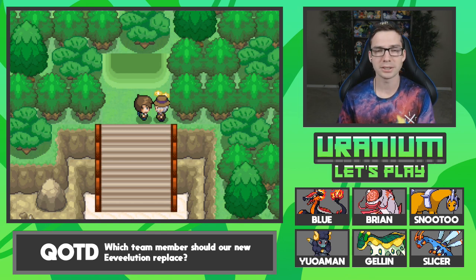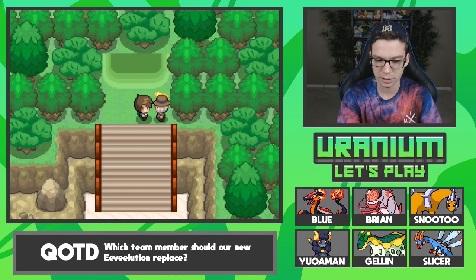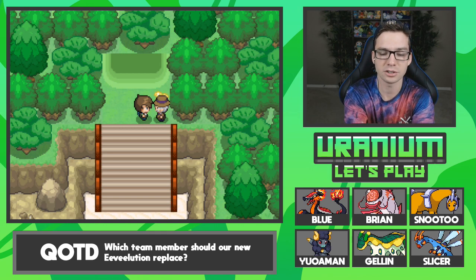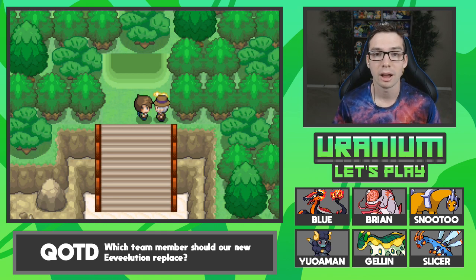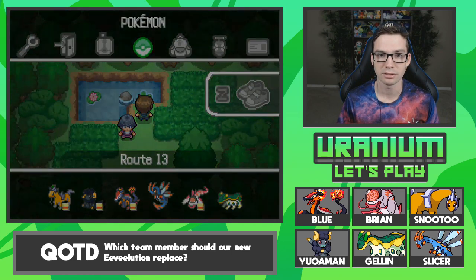Shoutout to my sponsor Controller Chaos. If you want to pick up a cool Quick Ball pattern Xbox One controller, or Nintendo Switch Joy-Cons, the link is in the description. I do get a bit of a commission if you decide to pick them up. But now that all that intro stuff is out of the way, we're just going to keep going like we've been going.